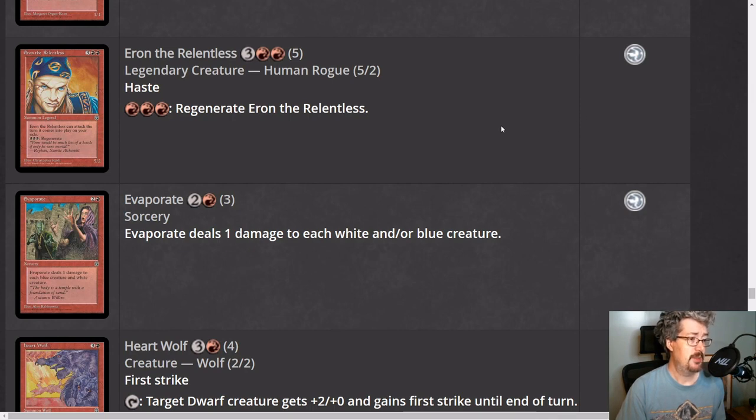He's a great blocker — five-two with regeneration. Not the worst attacker either; if you have mana open to regenerate him and the opponent doesn't have double Serrated Arrows or toughness reduction, he's quite a good attacker. In black-red you could put Feast of the Unicorn on Eron — then he's a nine-power creature that can regenerate and crash in pretty indiscriminately, if the opponent doesn't have Giant Oysters or first strike. Overall I think Eron's about a four — really one of the better red cards. He threatens real chance of winning with damage.